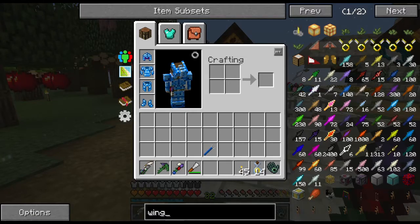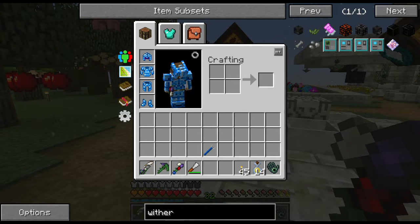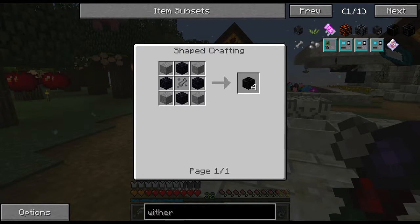So I typed in 'wither' and was like, what can we do? There's all this stuff - I see witherproof glass from Magical Crops and witherproof block from Magical Crops. But those are hellaciously expensive to make because I need a lot of wither essence and heads.